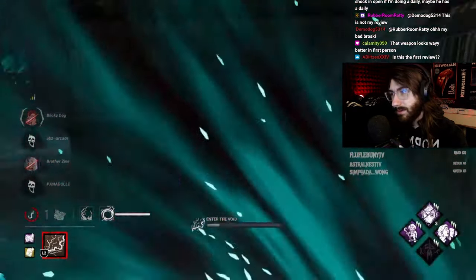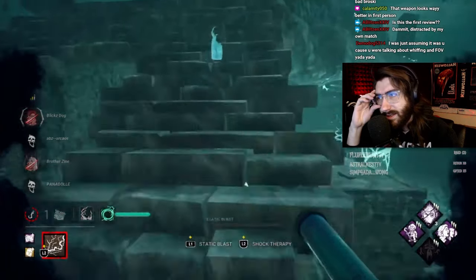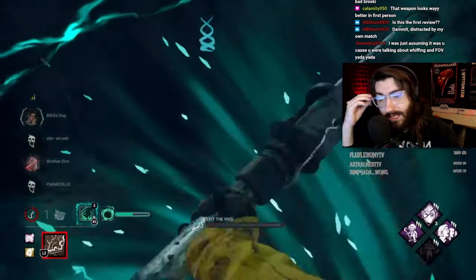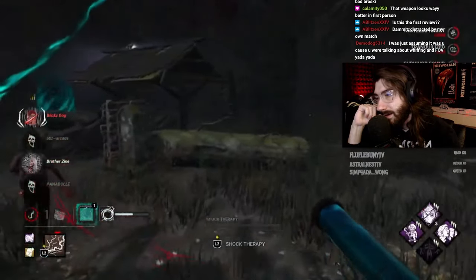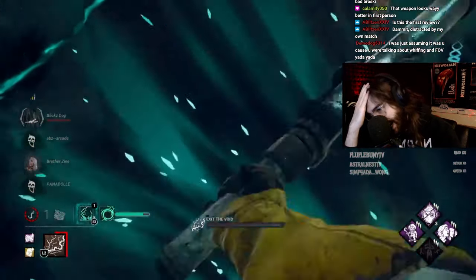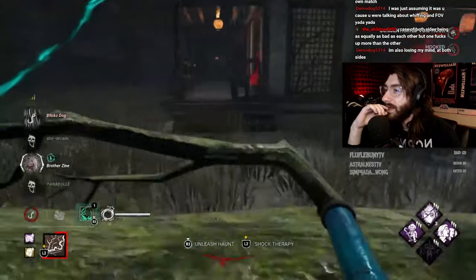Why aren't you using your static blast to find people? Why are you going into a void when you have one gen left, especially since that gen over there is nearly done? That is very risky — you don't have time to do this right now. You kind of just gave up that gen. These survivors hurt me — they're like a wrong-play simulator. They're actively playing as badly as they possibly could.